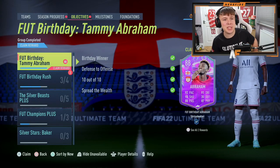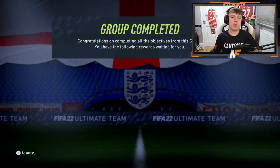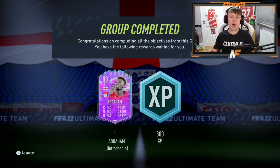As you can see, we've gone ahead and completed the FootBirthday Tammy Abraham card. We're going to go ahead and claim the reward now. And as you'll be able to see, it's a pretty good looking card: 92 pace, 91 dribbling, 90 shooting, 35 defending, 80 passing, and 87 physical.